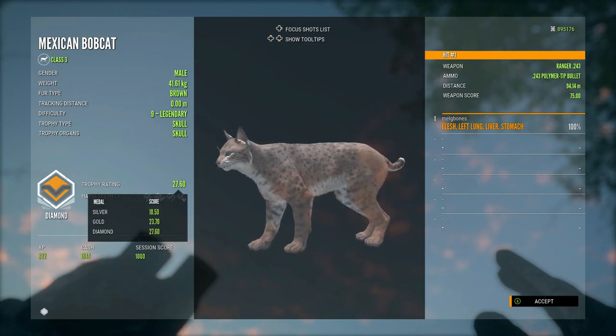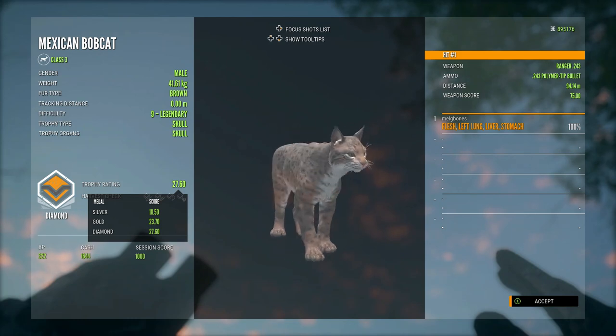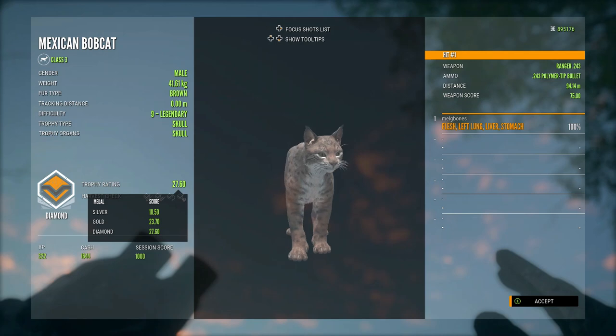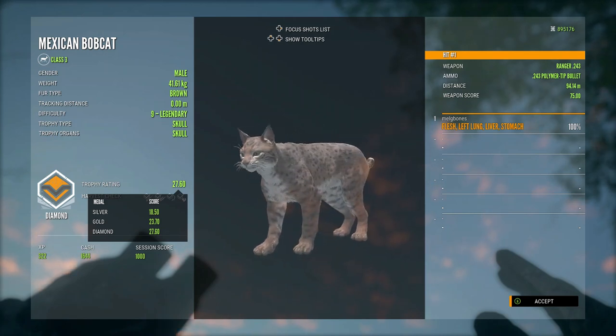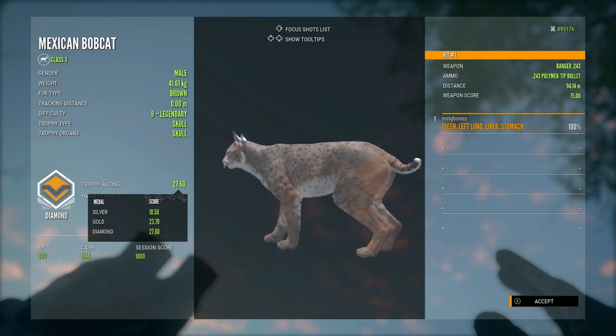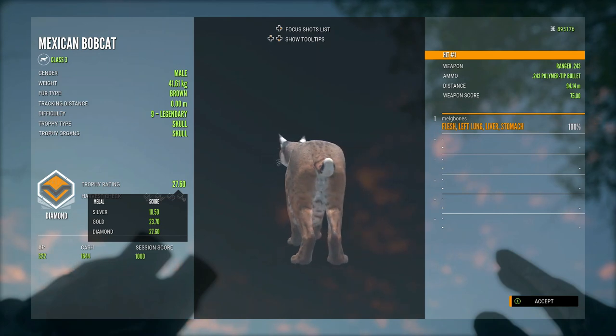I'm so pleased to finally have another diamond Mexican bobcat. I really like these guys — I think they're really cool looking. And because they aren't a species that only drinks at night, they do drink in the light hours, so it's a lot easier and a lot more fun to hunt them. I really enjoy hunting them more than say the lynx, which are purely at night. Really happy to get this guy.